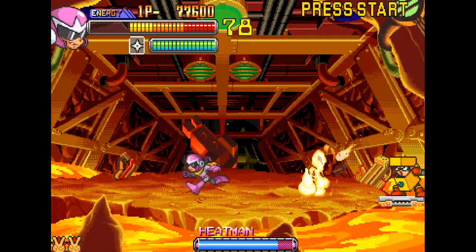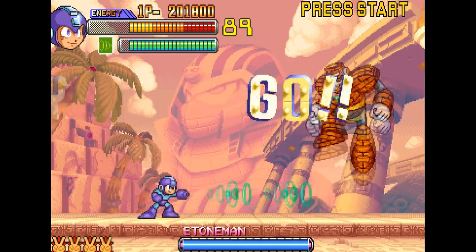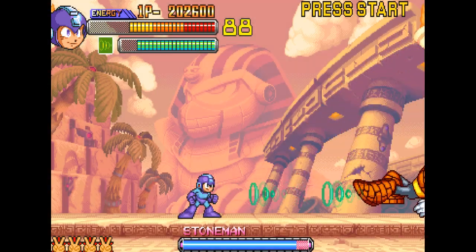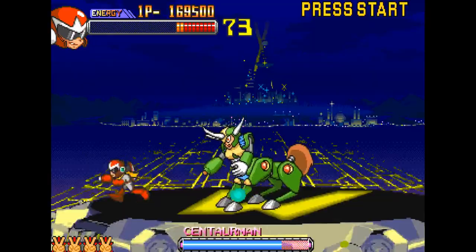The rock-paper-scissors structure is still here as well, although it's not as immediately intuitive as it is in the regular Mega Man series. For instance, Shade Man is weak to Elec Man's weapon, and Stone Man is weak to Shade Man's weapon. Thankfully, and as a really nice touch, Dr. Light will give you hints in between fights as to which weapon works best against certain Robot Masters.